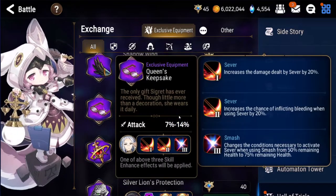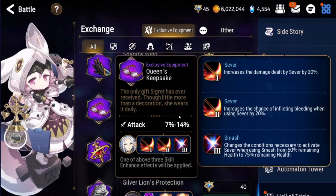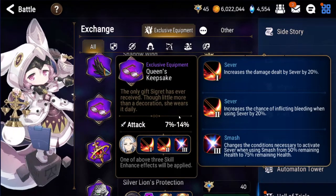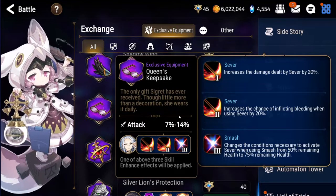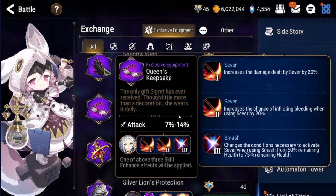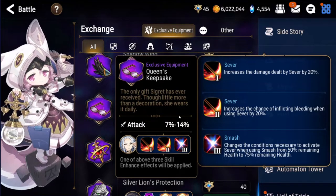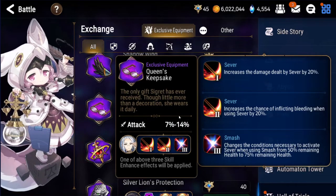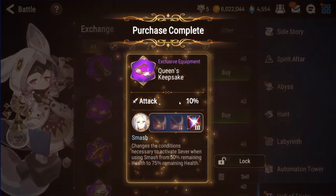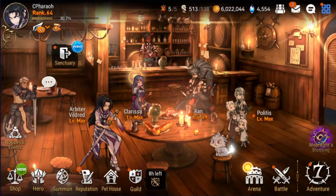Here we are, looking at Sigret's skill options. Increases damage dealt by Sever. Increases chance of bleeding. Increases chance of bleeding and changes the conditions to activate Sever when using Smash from 50% remaining health to 75% remaining health. All of these seem good actually — all of these benefit her in wyvern. Hopefully I just get a high attack stat. 10% — so it's just going to be a bunch of attacking.